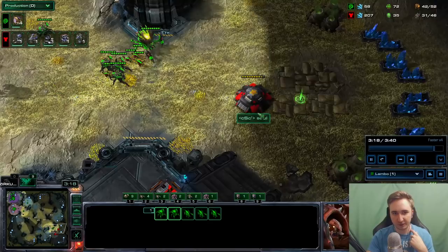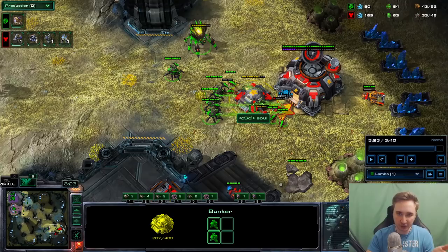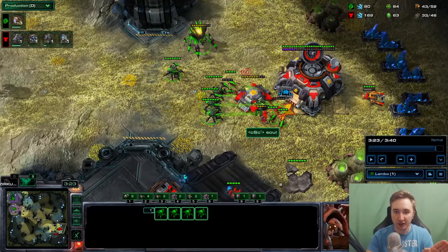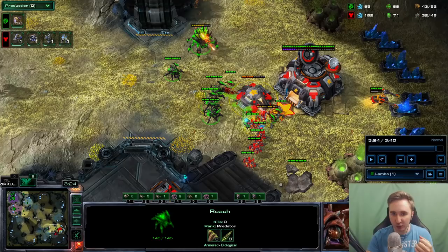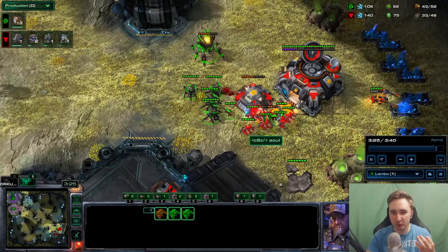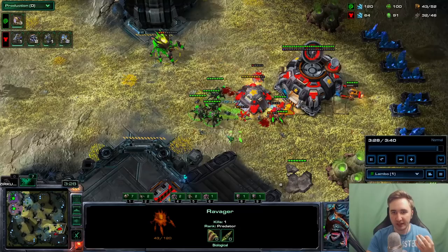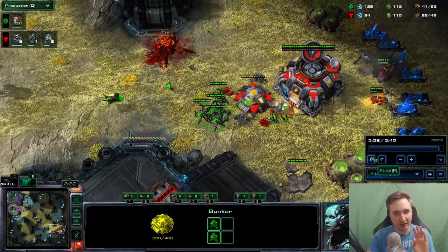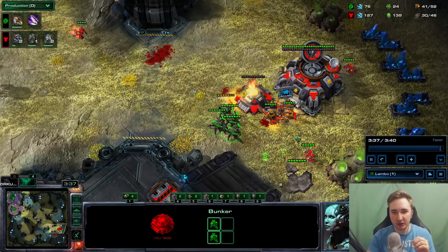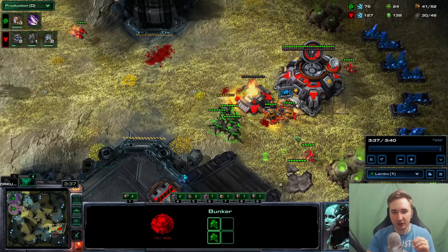If the bunker is on the low ground, wait until everything is grouped before attacking — it's all about burst damage to force bunker repairs. Don't let roaches run in one by one. Always focus-fire: keep corrosive bile hitting the bunker while denying SCVs from repairing, and always focus-fire SCVs the moment they arrive. If the ravager gets focused, the perfect play is to move it away at one HP and throw bile from outside range — he still loses the bunker and starts losing marines. Game over again.